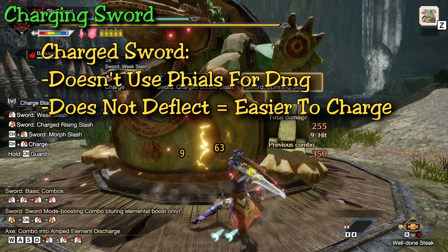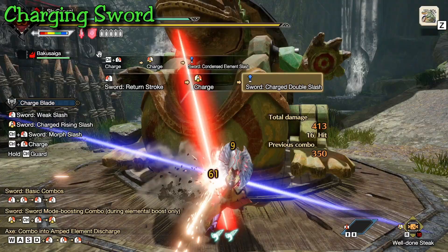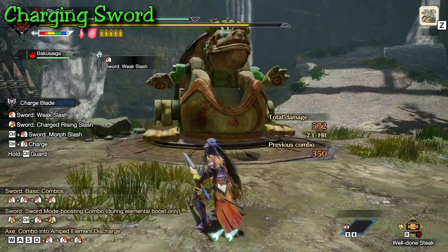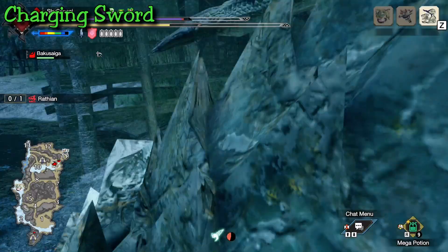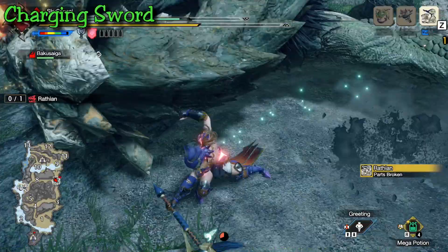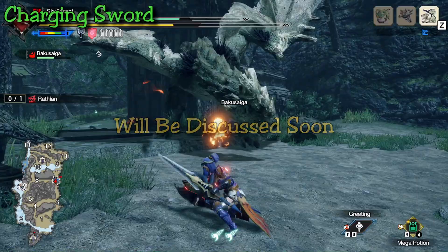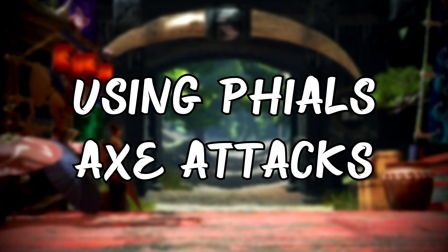Every sword attack after that for about a minute will have bonus phial damage without actually using any phial energy. Additionally, your sword will no longer bounce at any damage point on the monster, making it much easier to charge your phials from just about any position. Sword mode charge is a nice way to get some bonus damage in — not the highest DPS method, but if you're in a tight situation, charging your sword is always a good idea. It's a good habit that every 2-3 times you reset your phials you should recharge your shield, because a charged shield gives you the ability to charge your sword as well as guard point and other attack moves.